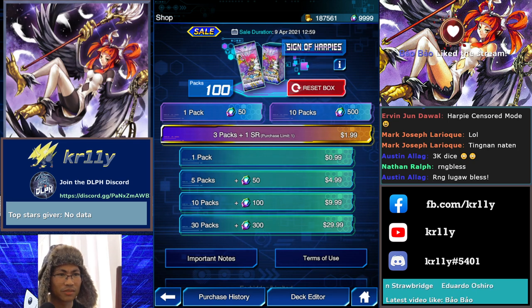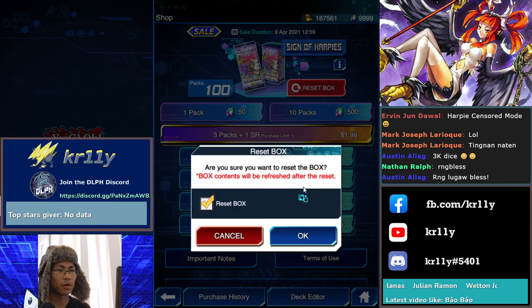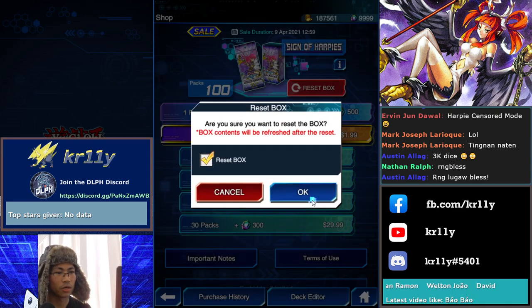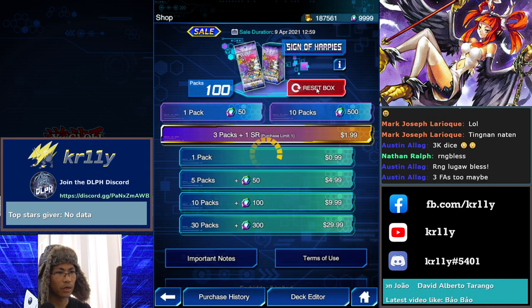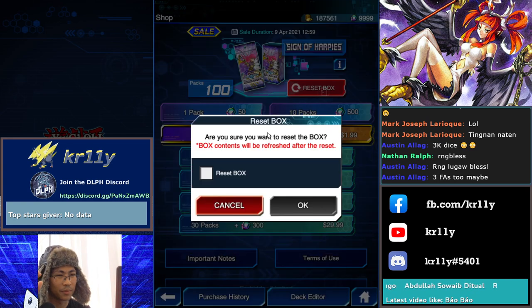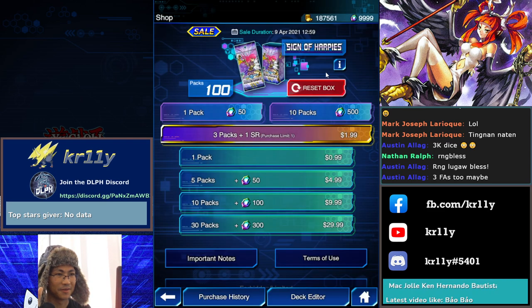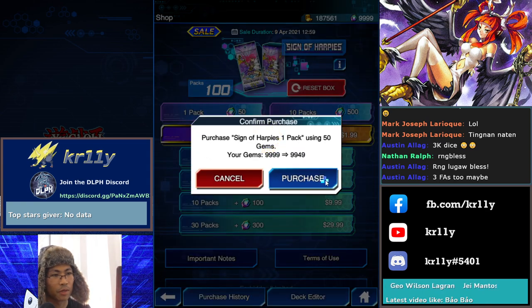Before we open, we reset the pack nine times while praying in our mind that we'll get the cards we need. It's loading — it means Konami is manipulating the packs. If you're free to play, you open one by one.